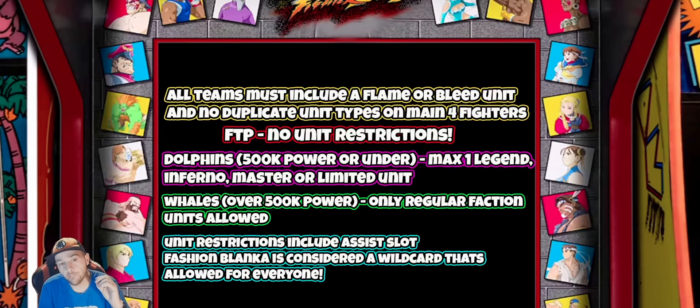Dolphins at 500k - he means 500 million power or under. Maximum one Legendary, Inferno, Master, or Limited unit - it means you can use only one of these special units. That means either a Legendary like Fashion Blanca, though he's considered a wild card. Like Jonan, Ibuki, Akuma, or Bison - just one of them.